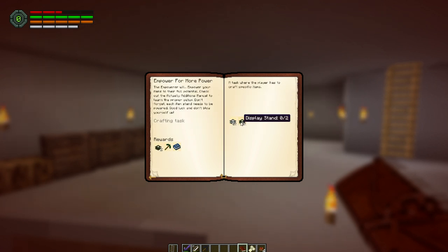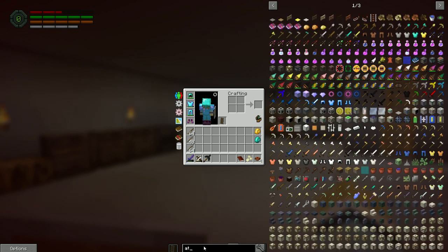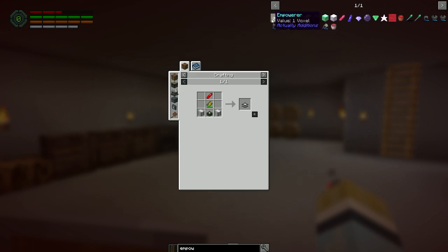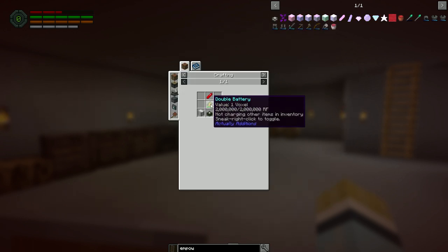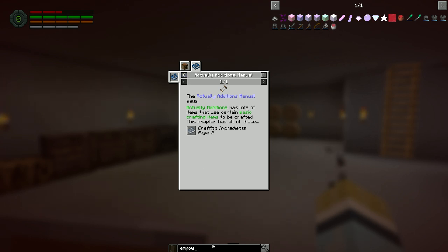For the empowerer we need two more display stands and then the empowerer itself. We need a redstonia crystal, a double battery, iron casings, and a display stand. For display stands we need inori crystals and advanced coils — that's gold nuggets around a basic coil — and a basic coil is palace crystals around black quartz.